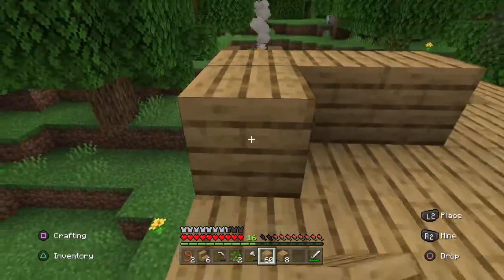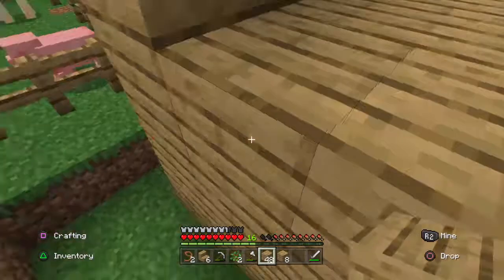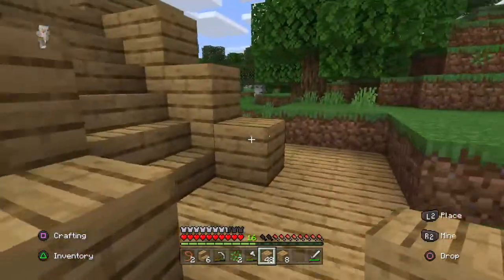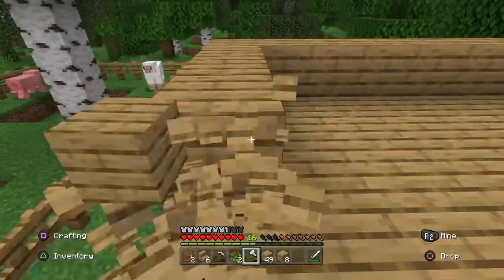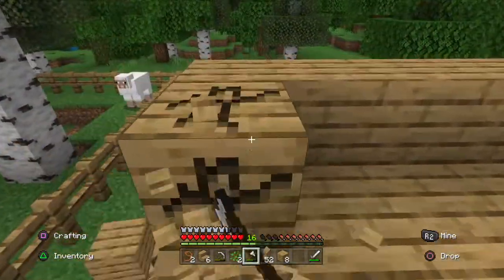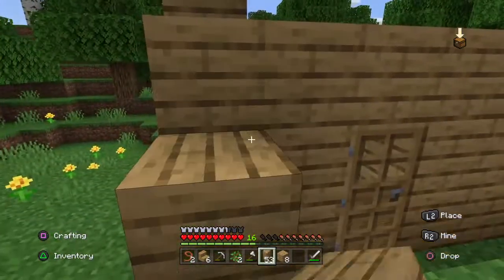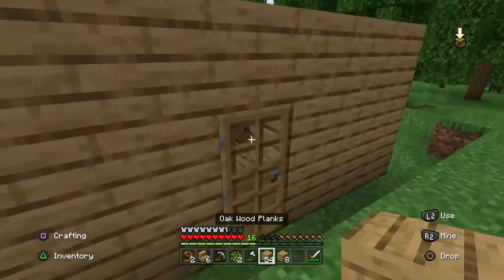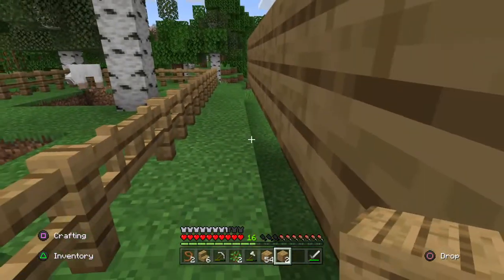Now I'm just going to build a nice kind of area up here for us to just chill. My house might become a skyscraper at some point — I'm not really sure yet. Now you may be asking, why would your house become a skyscraper? I don't know — for fun? Yeah, we're just going to say that. For fun. We would do a skyscraper for fun, just because we can.